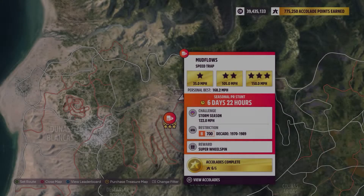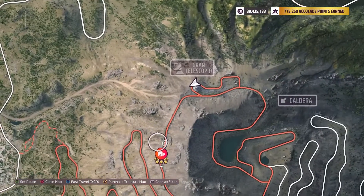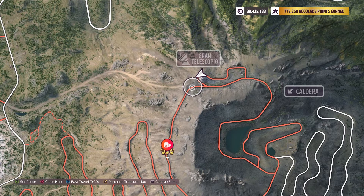Hey there everybody, this is the Mudflows Speed Trap. The weekly challenge is 122 miles per hour with the car restriction of a B700, 1970 to 1989 — some car in that range you can use as long as it's a B700. Speed trap, fairly easy.